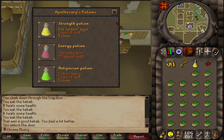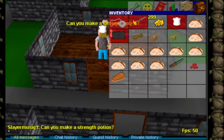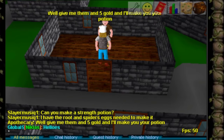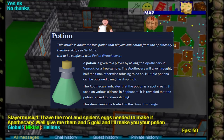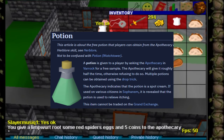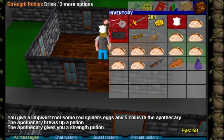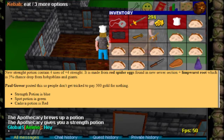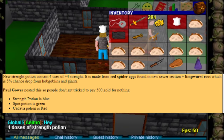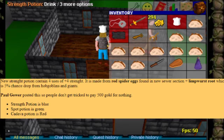One strength potion please — a 4-dose strength potion. On the very first day, strength potions and spot potions had pretty similar colors. To stop people from getting scammed, on the next day, the 6th of February, strength potions were made blue, spot potions green, and cadaver potions red.